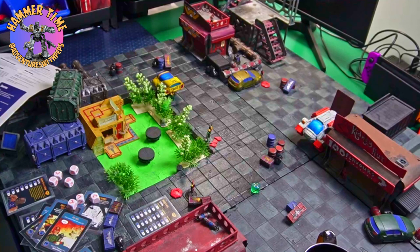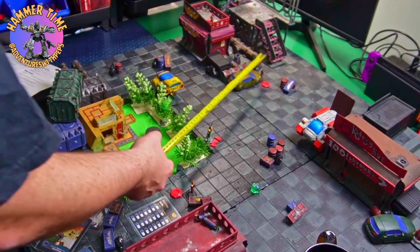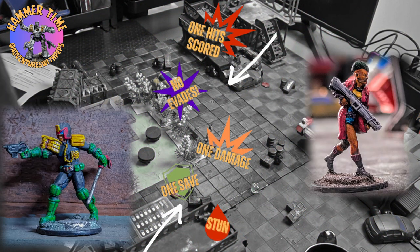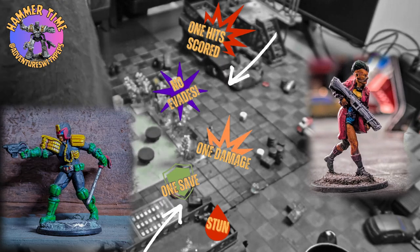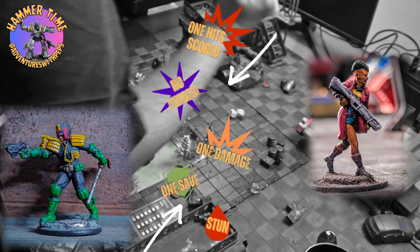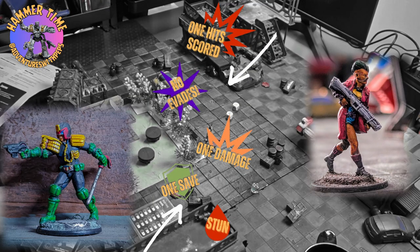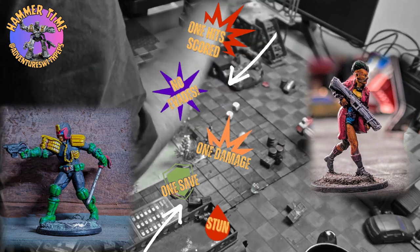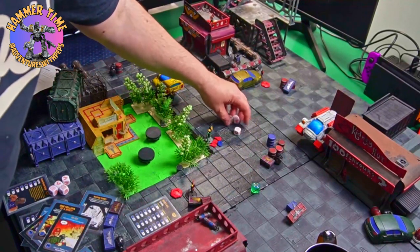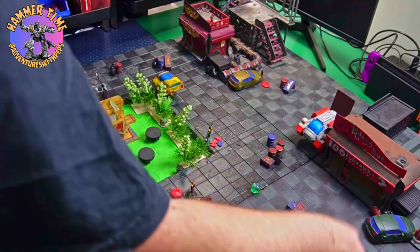She fires a second round at long range, rolling two dice and scoring one hit. Silo has no evade left because of his injuries. It's only power two this time — he rolls one die for armor and gets the shield, but he is still stunned. He has taken a serious beating this turn. Any more Blood Pack tokens will bring in reinforcements.